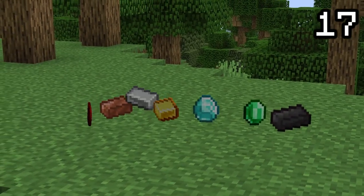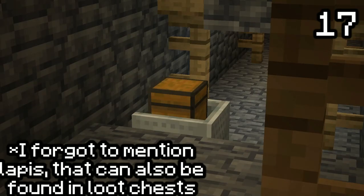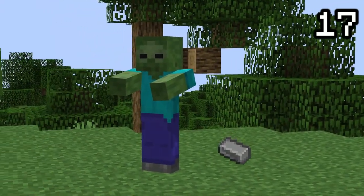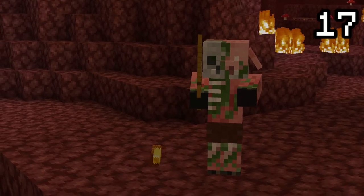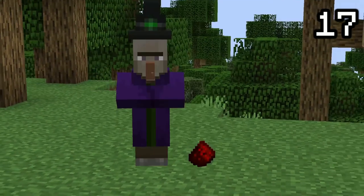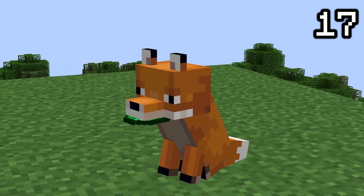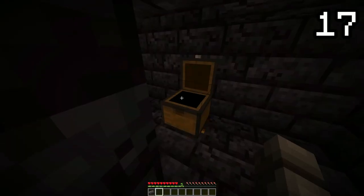Every single mineral in Minecraft can either be found in loot chests or dropped by mobs, making mining them completely useless. Iron ingots are dropped from zombies, gold from zombified piglins, copper ingots from drowned, and redstone from witches. Foxes have a small chance to spawn with emeralds in their mouth, and diamonds and netherite ingots can spawn in loot chests.